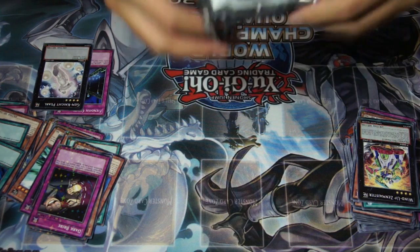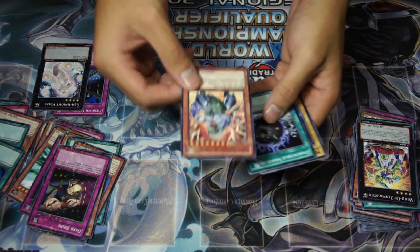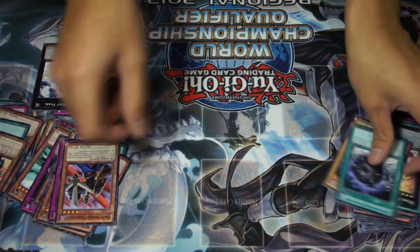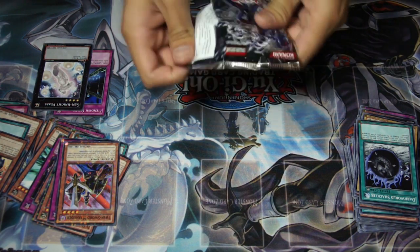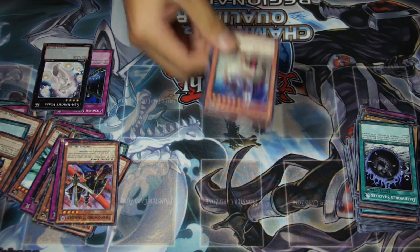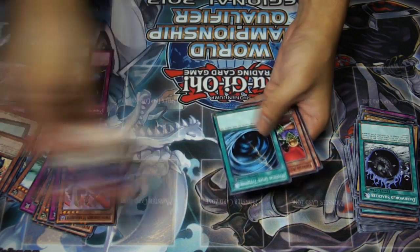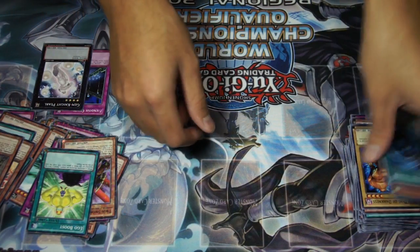Star Foil rares — it's just full of stars. Hoping for a Tour Guide. Superconductor Tyranno is a rare — Black Rare, we'll call them Black Rares. Twin Sword Marauder. I think you guys are just really liking watching me open these packs. Dark Dust Spirit is a rare. Mystical Space Typhoon — a staple card.